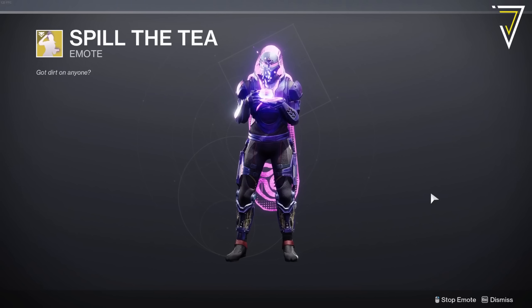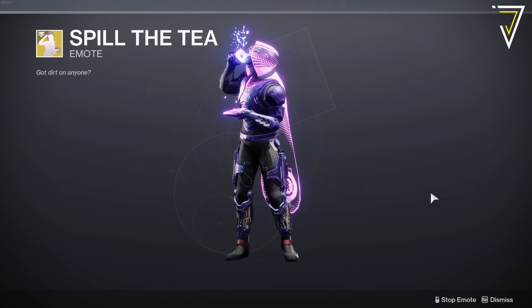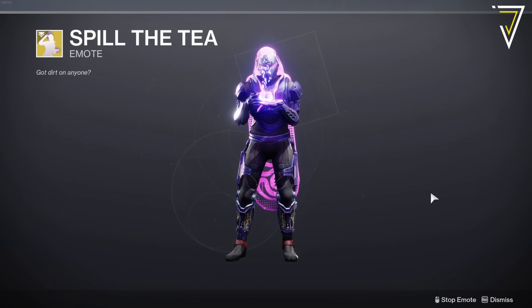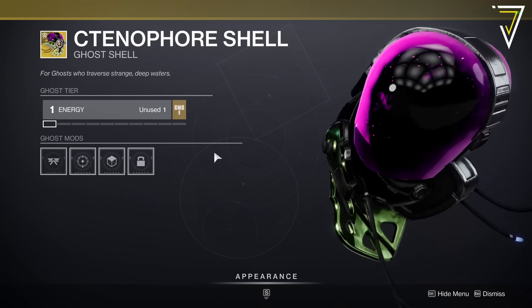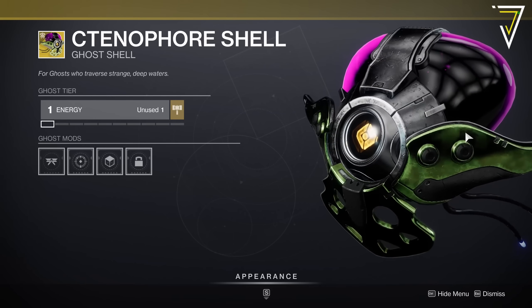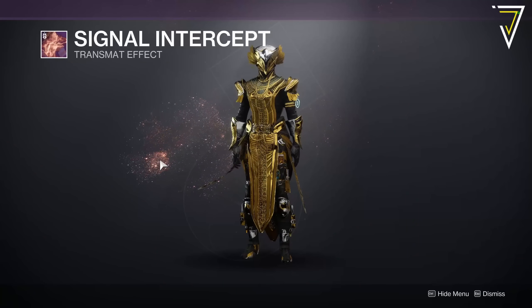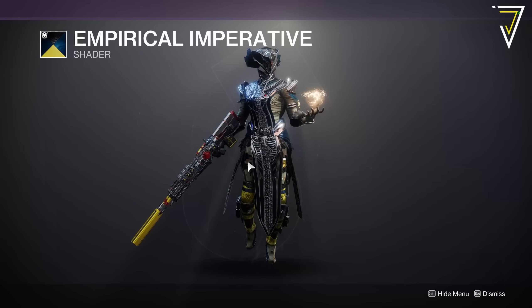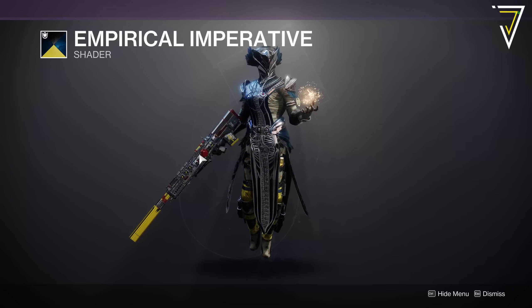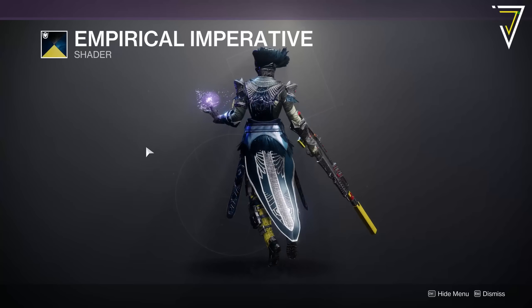Over in the featured Bright Dust shelf, we have an exotic emote called Spill the Tea — massive shout out to Ivy for sharing this footage. If you missed out on this, it's available this week for 3,250 Bright Dust. Next up, we have the Container exotic Ghost Shell from Season of the Plunder, which actually formed part of a cosmetic set — available for 2,850 Bright Dust this week. That's alongside Signal Intercept, a legendary transmat effect from Season of the Risen, available for 450 Bright Dust. As for the shader this week, we have Empirical Imperative, brand new for this season and looks absolutely awesome on my Warlock. This hasn't been available yet this season, so make sure to pick this one up for 300 Bright Dust.